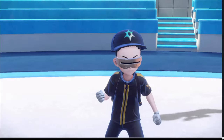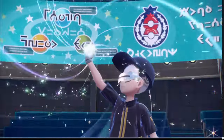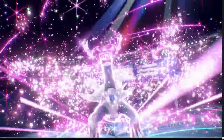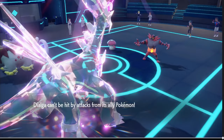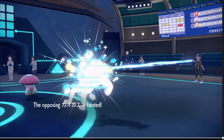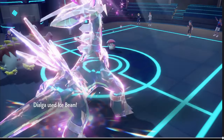We're gonna Tera Fairy just in case, because I do not want to get hit by a Flare Blitz under the sun. Earthquake goes to hit the other side and not my Dialga because Dialga has Telepathy. Nice KO on the Incineroar, and now we're just gonna deal with this Amoonguss. Going for Ice Beams.